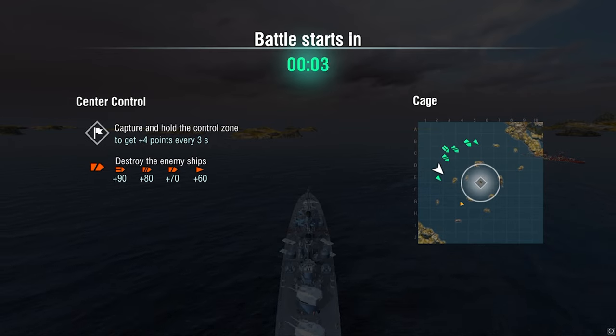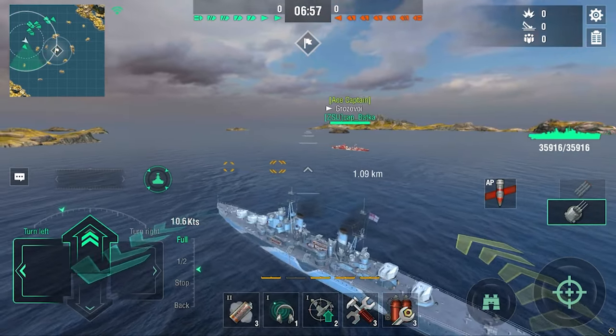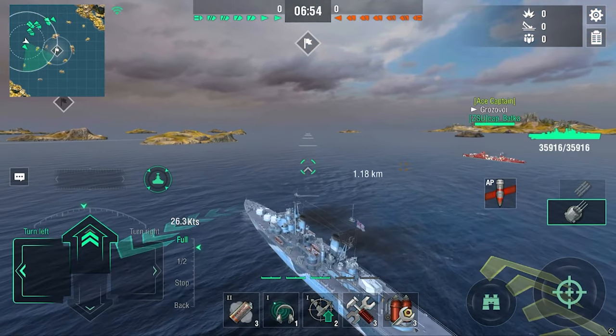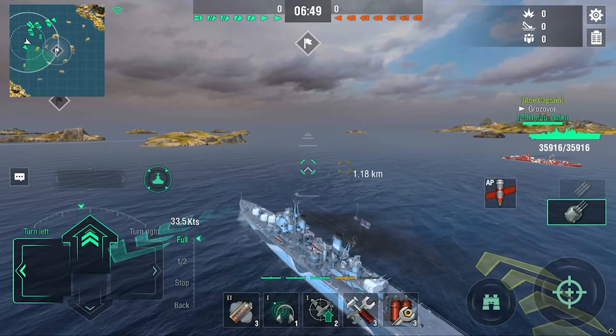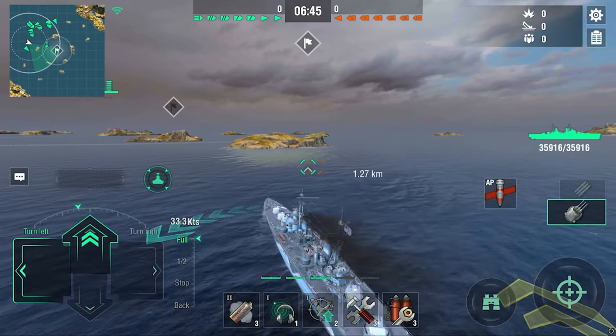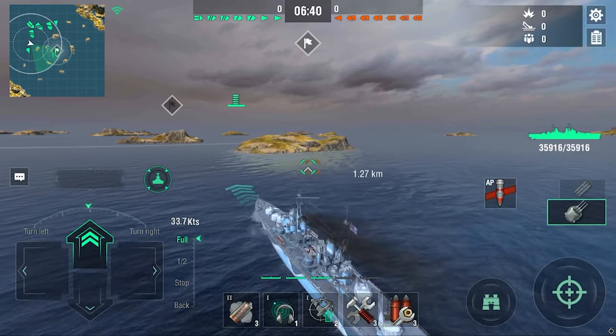Today we are playing on Cage in center control mode. This is not a bad game mode for a Minotaur because you have your smoke — three of them — and with Mistweaver Plus it is all about utilizing those smokes to get the cap, do damage, provide spotting, and maybe some AA support if needed.